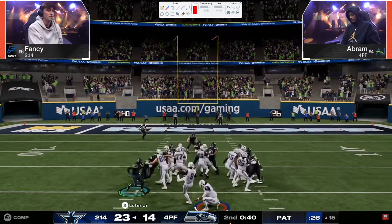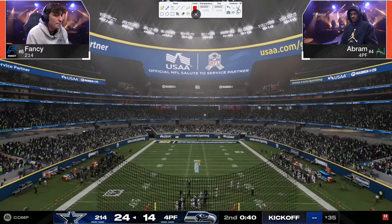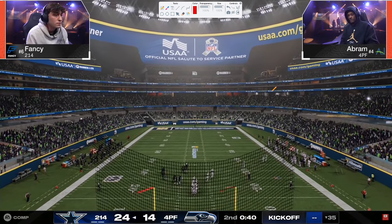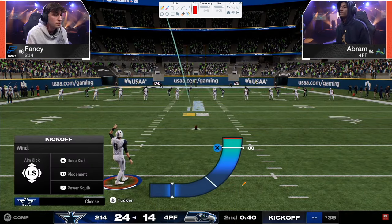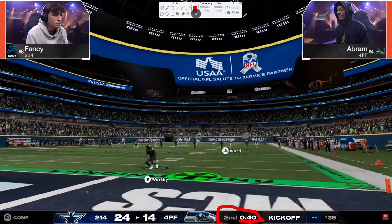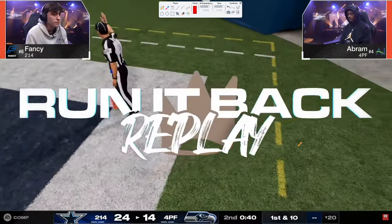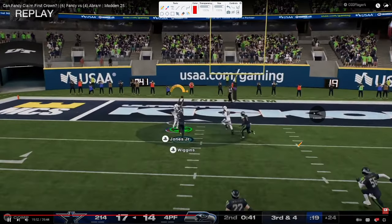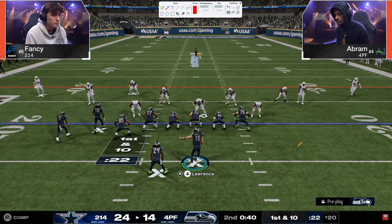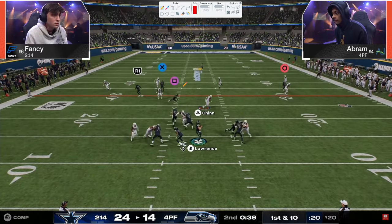Here's the Trips Tight End Flex combo — probably blocking the running back. Love this: seam streak, seam streak, seam streak, flat, high-lowed to the seam streak for the catch. Situationally, both these guys — I feel like the clock management could have been better. Maybe Abram's playing such aggressive defense that Fancy decided to just take the touchdown. With forty seconds left you're less likely to give up a touchdown than a field goal, and a field goal wouldn't end the world for Fancy anyway.